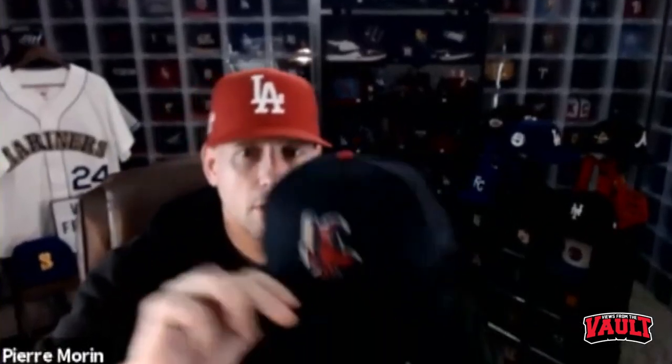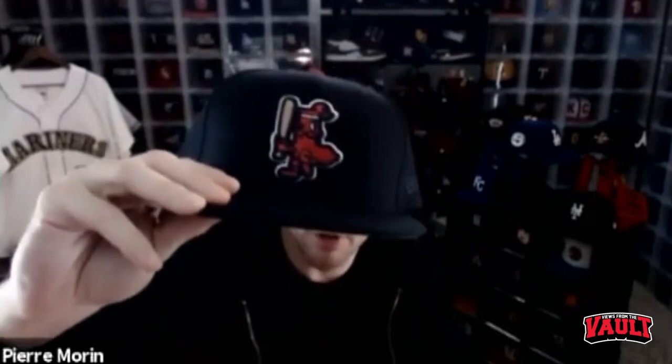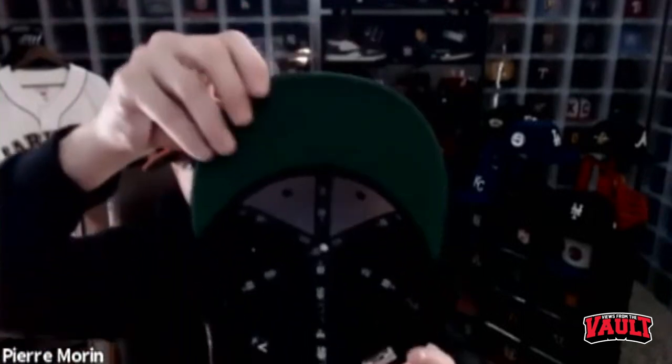I had to show my Red Sox love. This was their alternate logo from 1950 to 1959. Mookie Betts actually used that logo in his player design hats recently. This is a Hat Club hat I picked up a few years back — love the green bottom. This is the one I decided to show off today.